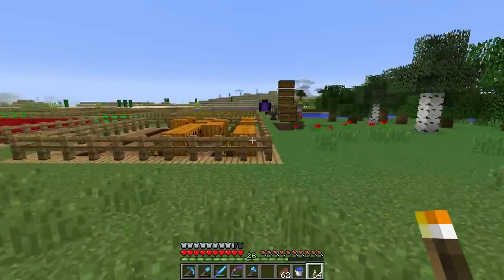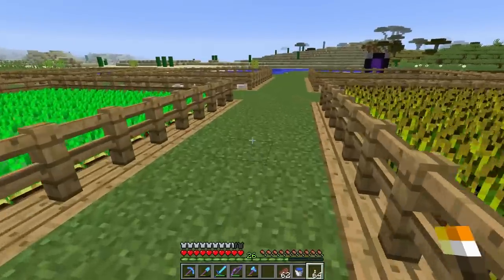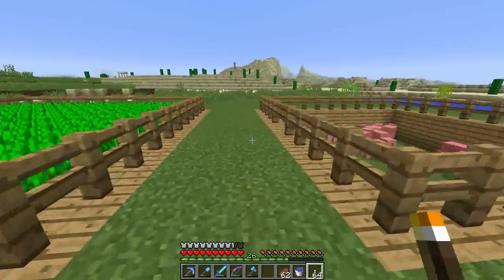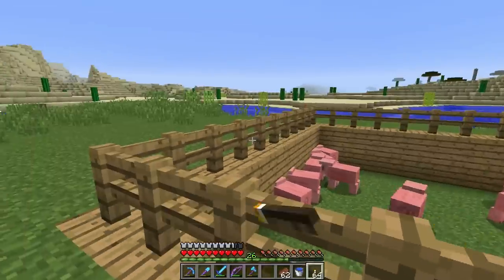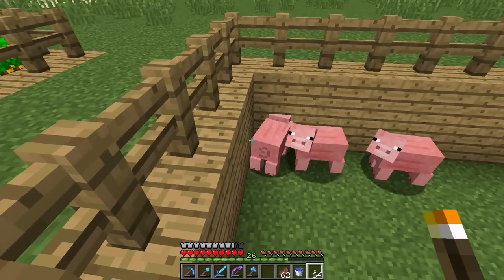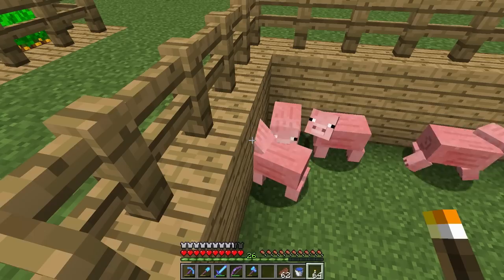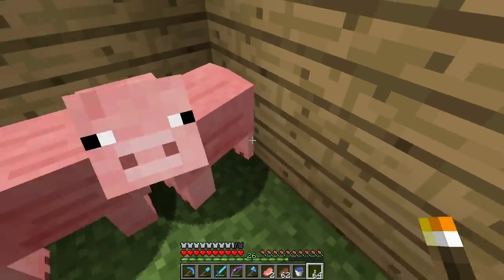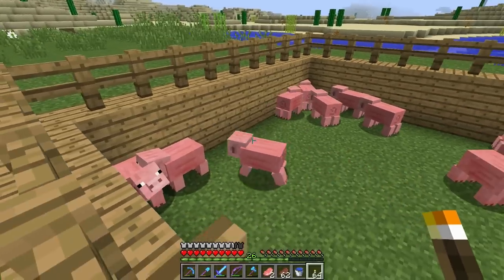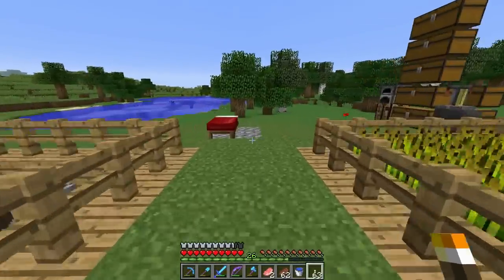One thing I want to do around here at the spawn area — my animals keep dying, they keep suffocating in the blocks when I load the world. I had a suggestion in the comments that we should change out these blocks for stairs. We could turn them around and make them upside-down stairs. That pig just killed the other one, but yeah, we can make these things stairs facing the wrong way and that should stop the animals from suffocating.